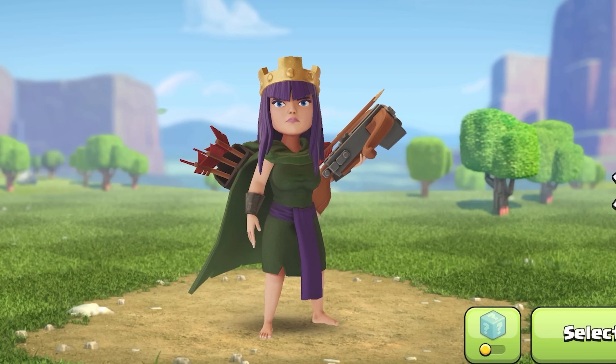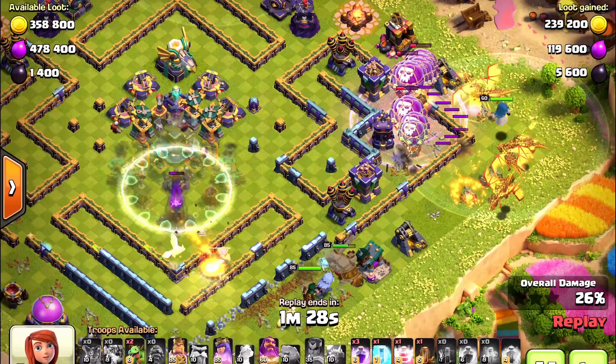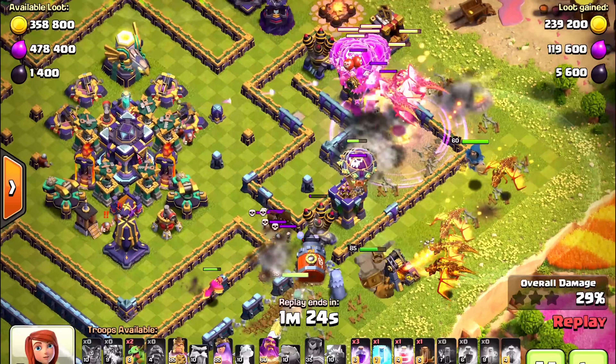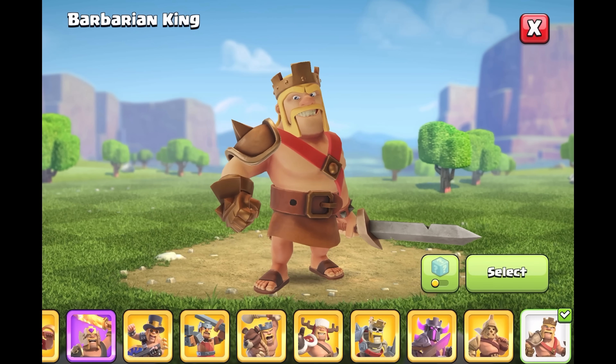The skins look amazing. I love the new lighting and texture — you can see the skins so much better now because they're so much brighter, and you can see more details. This might even help when you're attacking, since your heroes will be easier to find on the battlefield. Clash of Clans didn't have to do this, but I'm so glad they put in the effort — and we don't have to pay anything extra.